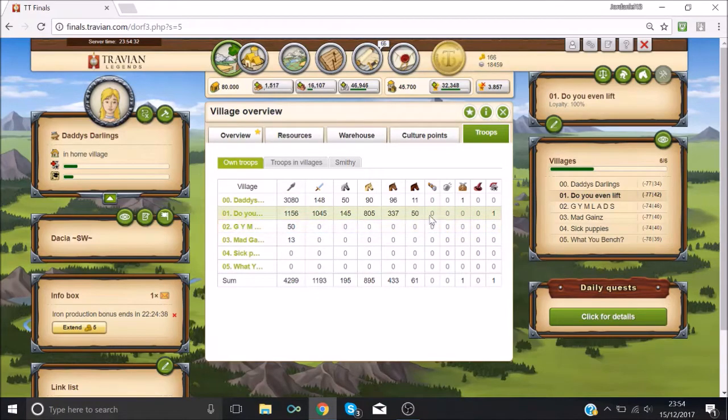For the village we want to chief — which I'm not going to show for spy reasons — we probably want about 50 rams and 50 catapults or so, so we can take out the residency and the main building so they can't build it back to stop us from chiefing. So hopefully we'll have about 2,000 attack and 1,500 when we're ready, and then we will probably go back to phalanxes in here and just use this for a bit of small offense to help the alliance. Maybe get more catapults to help follow waves if we're going to be taking out any villages soon.